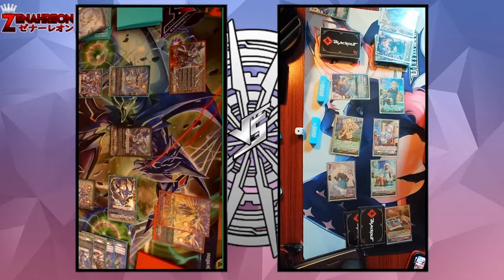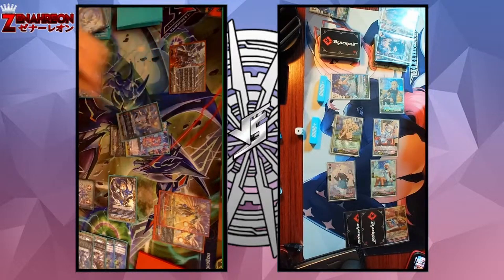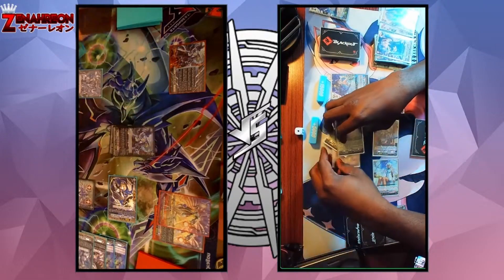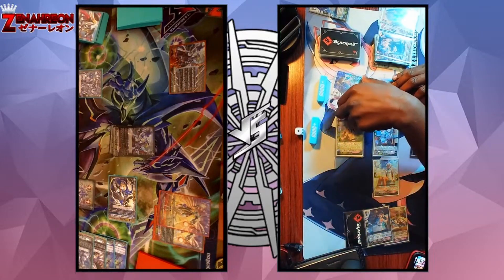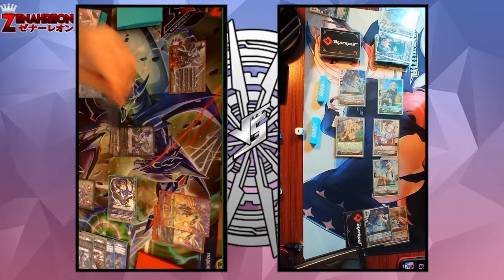I will intercept for 33, and 38. Her skill at the end of the battle: I played an order, she goes into soul, counter charge one. And this is just 40 at Vanguard. I will guard for 43. Pass turn.